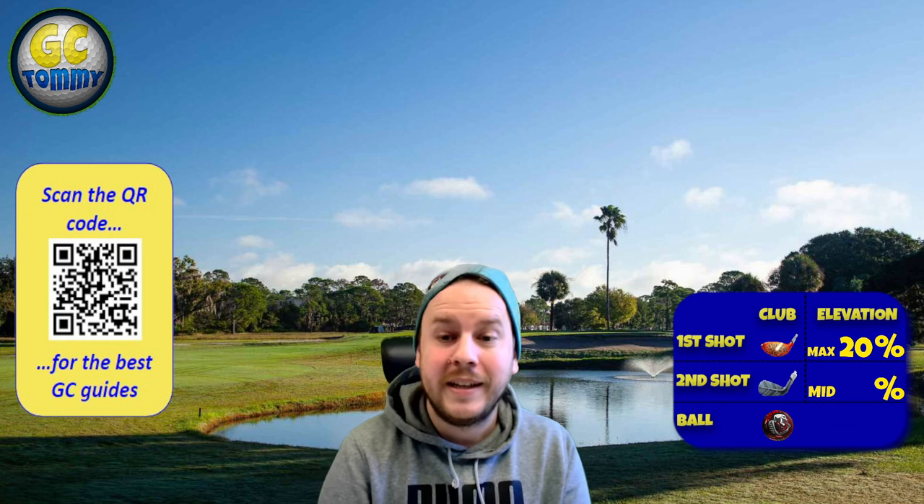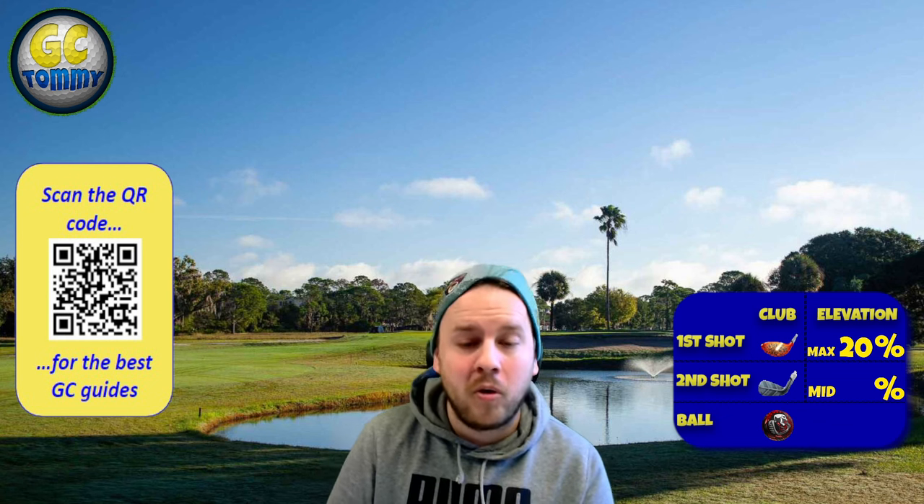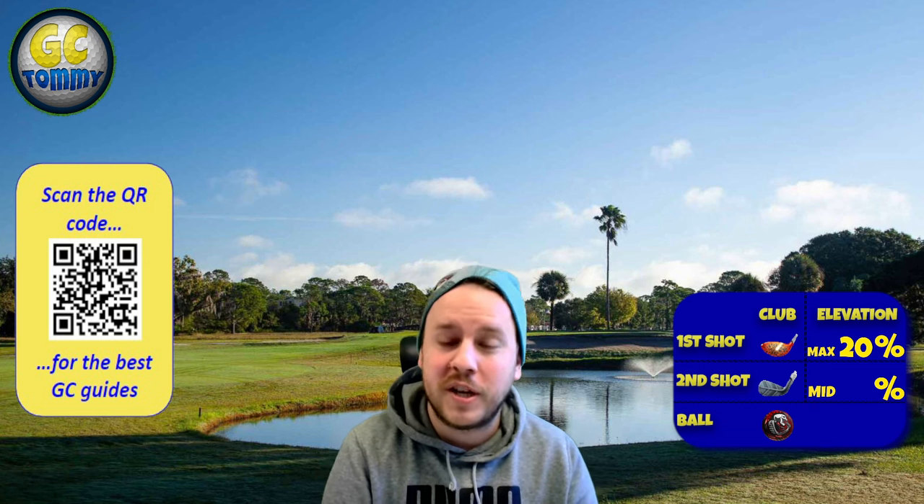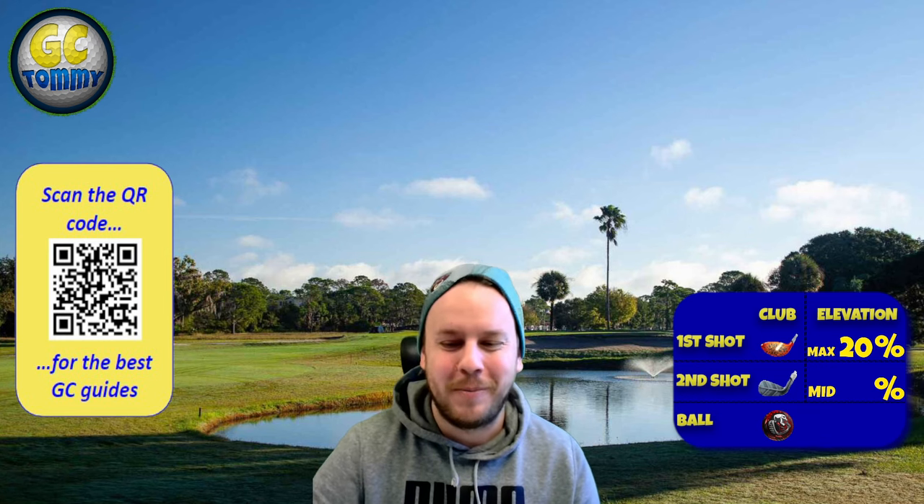In the info box on the right-hand side you'll find the club distance adjustment, elevation adjustment, and also a ball and club type suggestion. Keep in mind that those are all suggestions and you don't have to follow them, but there is always a plan behind it. Let's go to hole number one.